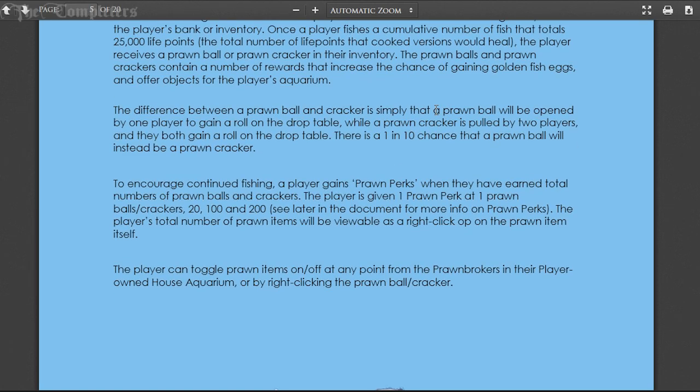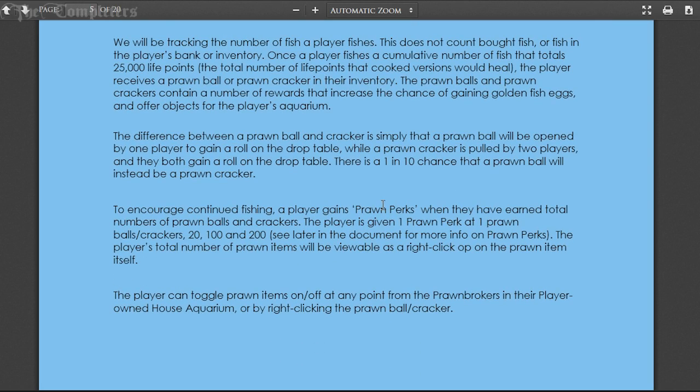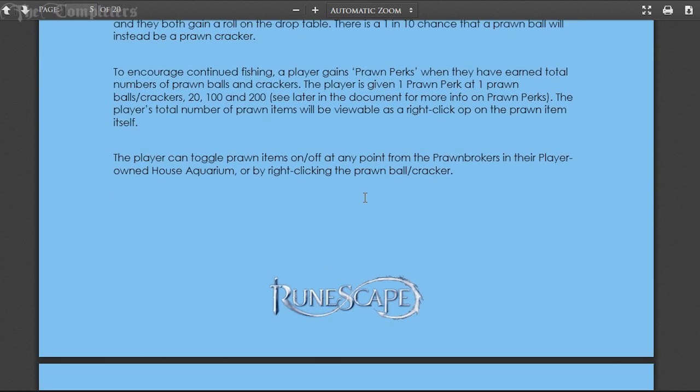To encourage continued fishing, a player also gains prawn perks. When they've earned a total number of prawn balls and crackers, they get one prawn perk - at one prawn ball or cracker, then at 20, then at 100, then at 200. The player's total number of prawn items is viewable as a right-click option on the prawn item itself. The player can toggle prawn items on or off at any point from the prawn broker in the player-owned house aquarium or by right-clicking the ball or cracker.